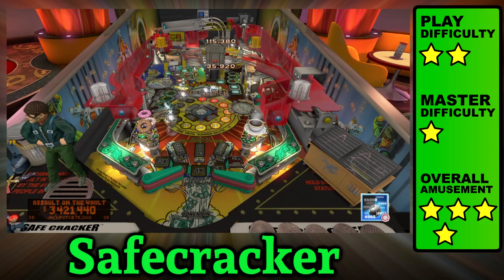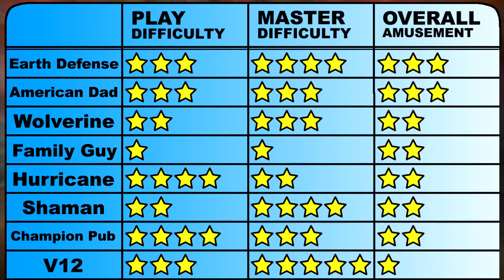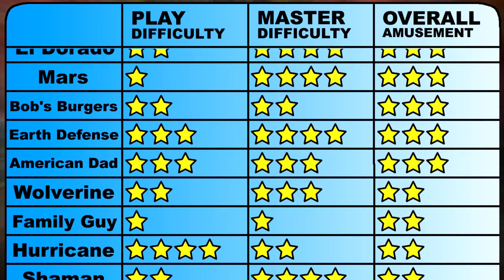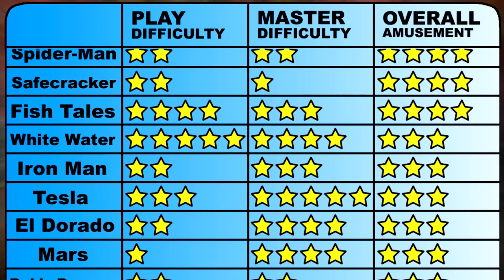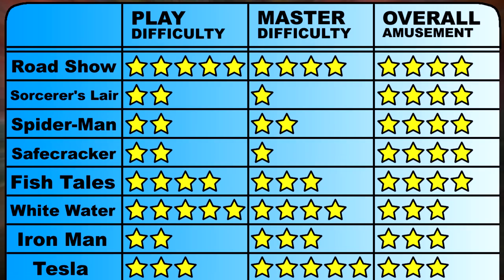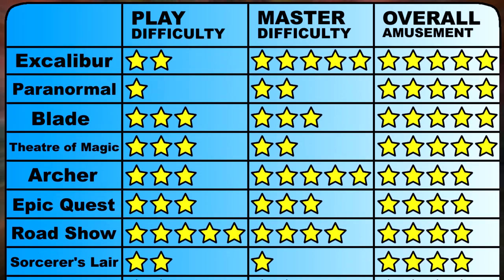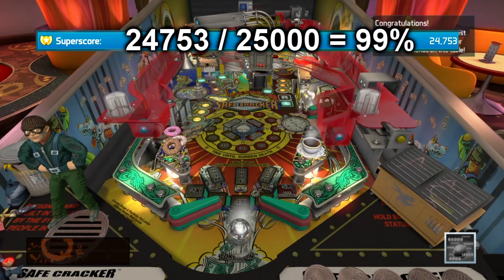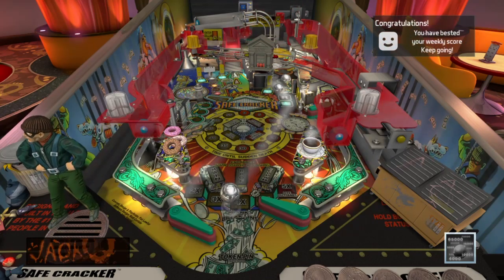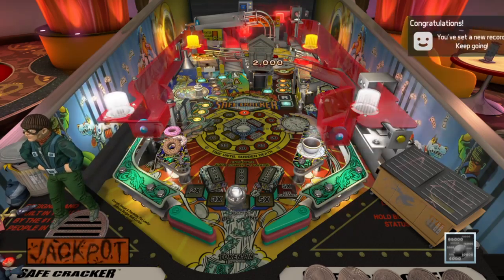That's all for now. In case you were wondering, I based the play difficulty on how easy it is to keep the game going, which includes keeping the ball up and activating kickbacks, ball saves, and extra balls. Master difficulty was determined by how hard it is to see all the features on the table, including the wizard mode. Amusement is based on how much sleep I lost staying up all night and playing Pinball FX3. Here's my super score after playing these 25 tables. If you want me to break down another 25 tables or show you a full game, start a dialogue in the comments, and share this video with some strangers on the internet. See you next time.